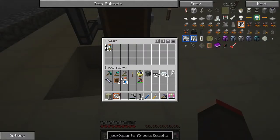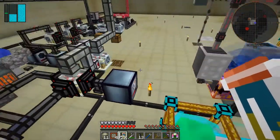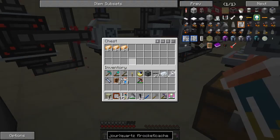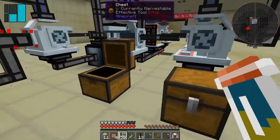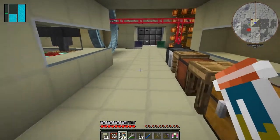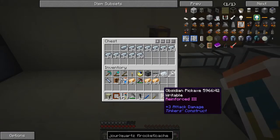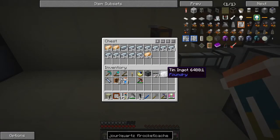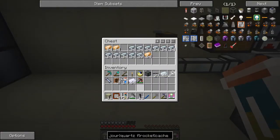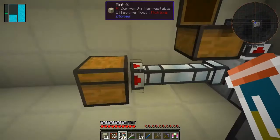It doesn't really matter much - we only need about 128 rubber. By the time we've prepared all the steel and bronze we're not going to need that for quite a long time. We've got nearly 3 stacks of bronze now. Let's go take this upstairs and get these plated. We can take some aluminium as well - get that plated and put those in there. We've got 64 tin, that's good - I can put those in there too. Eventually we're going to end up with lots and lots of plates in here.